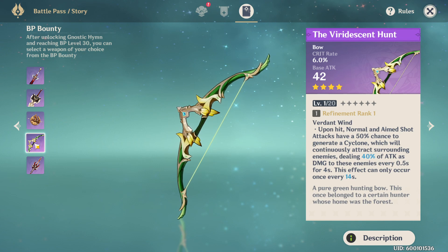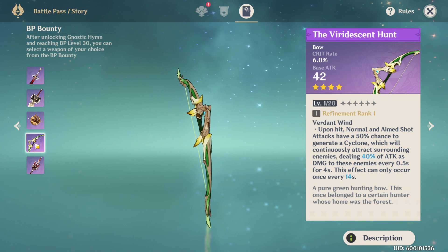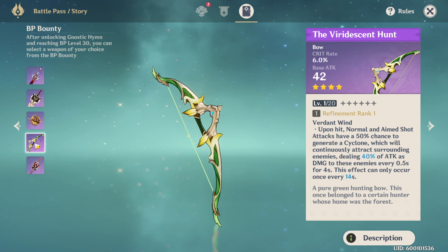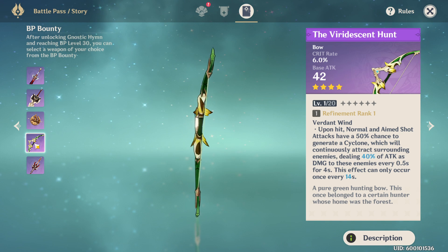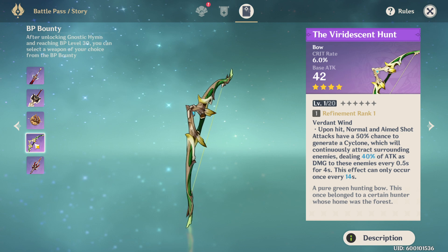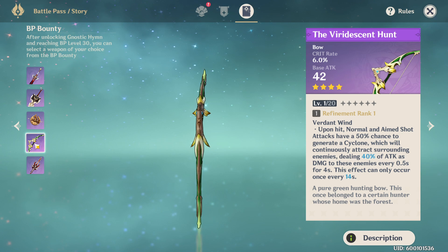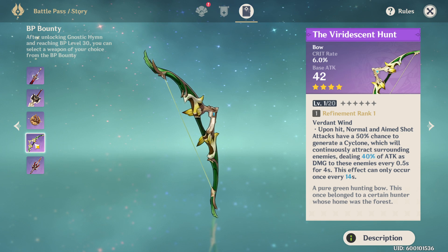The viridescent hunt is a very interesting weapon and probably the least likely to get picked. Its ability, Verdant Wind, gives a 50% chance on normal or aimed shot hits to generate a cyclone that deals periodic damage for four seconds and pulls enemies in. This effect can only trigger once every 14 seconds — you can sort of fake a Venti with a bow user. However, there are already so many powerful bow options — the stringless, the rust, crafted bows boosting elemental or physical damage — and this one doesn't stand the test of time in raw power.